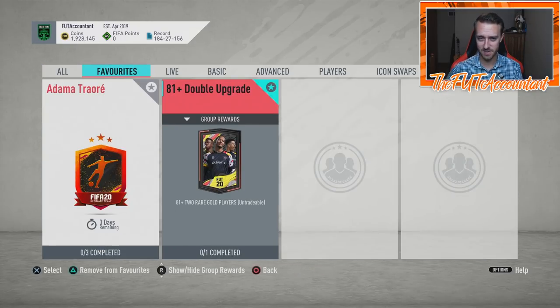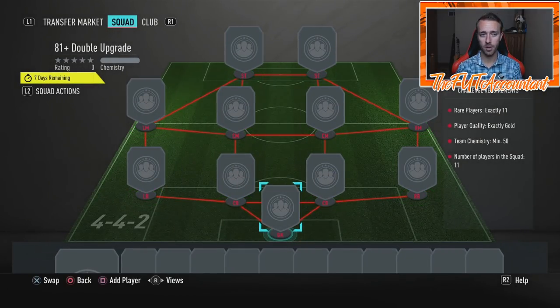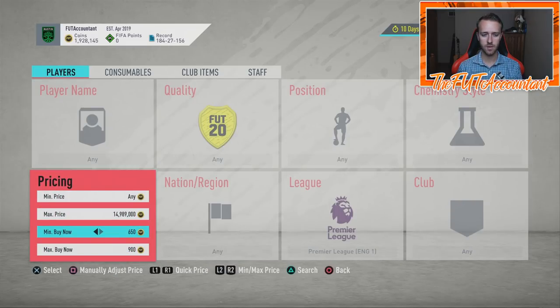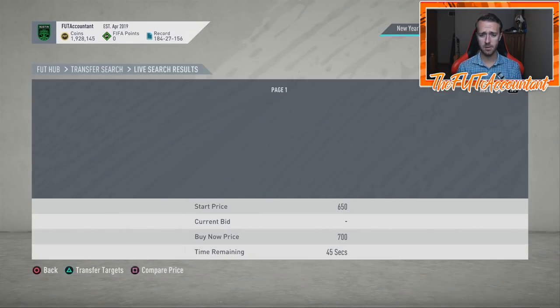We got a fantastic SPC today — the 81-plus double upgrade. This is one of our favorite upgrade SPCs; when they put these in promos we love it. You're getting two players above 81-rated. They made the requirements a bit harder though — 50 chemistry required, so it's a bit harder to get the chem. I'm wondering how much the rare golds are going for — are they going for anything above 800 coins?